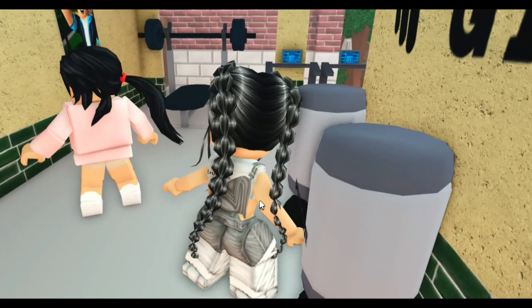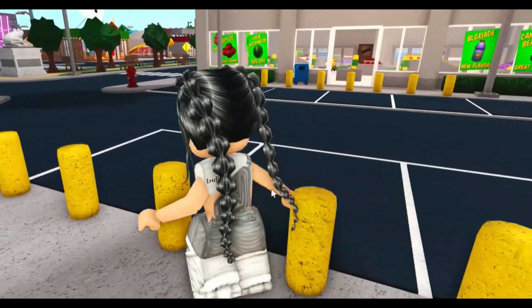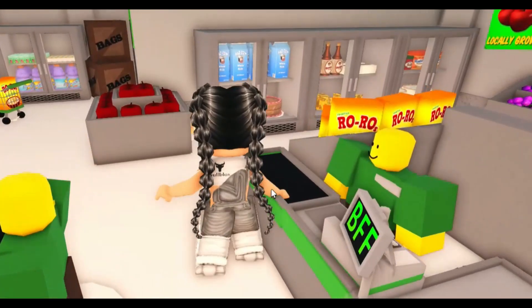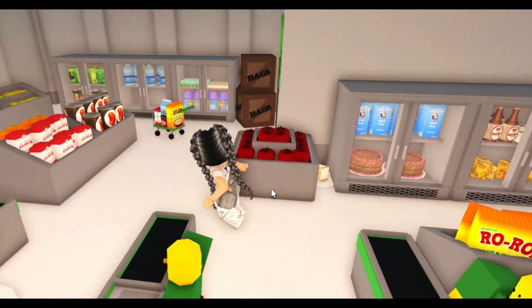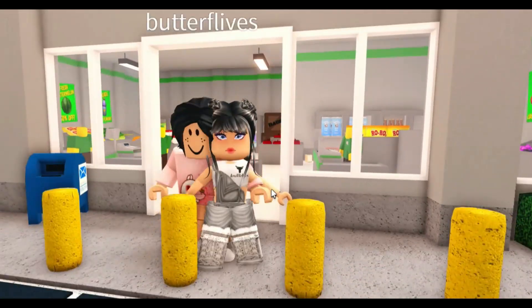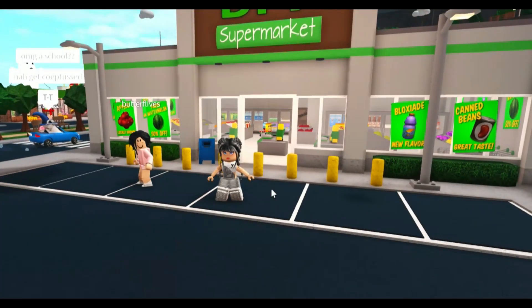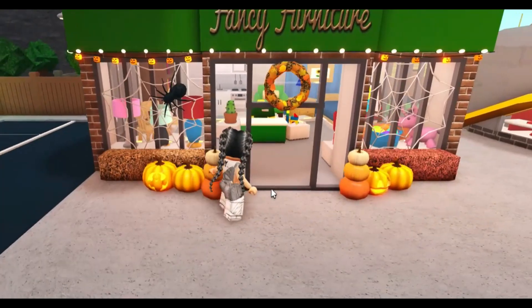We can't use anything — too little. So here's the gym. Let's go to the grocery store. Oh, this is so, so, so cute — don't take any groceries! That is just so cute. I can't believe this is a toddler version — it looks just like the real thing.